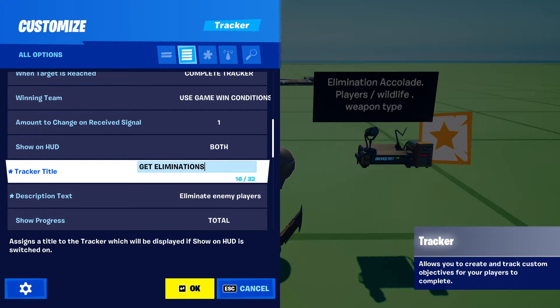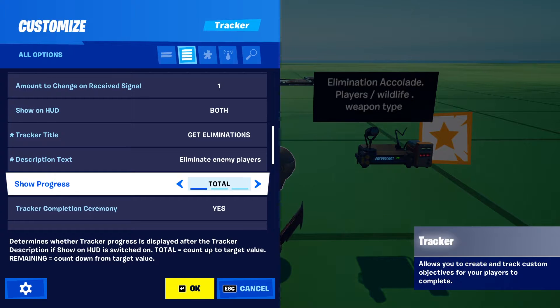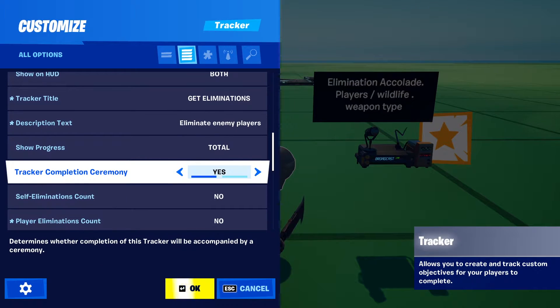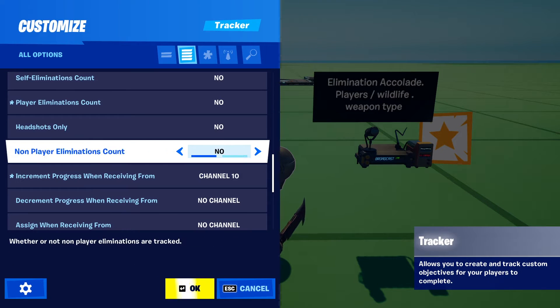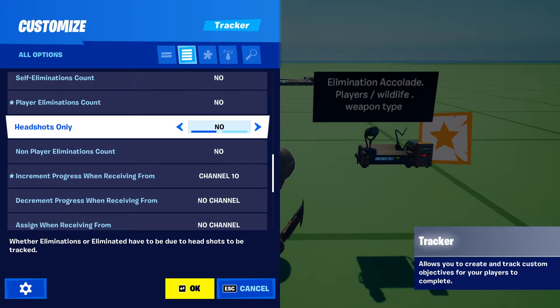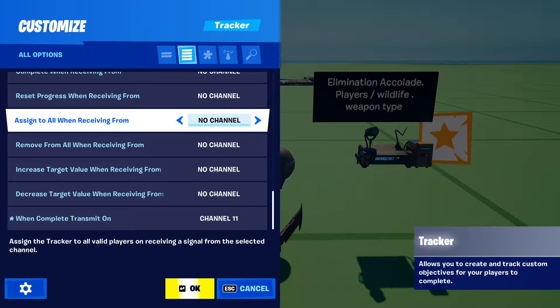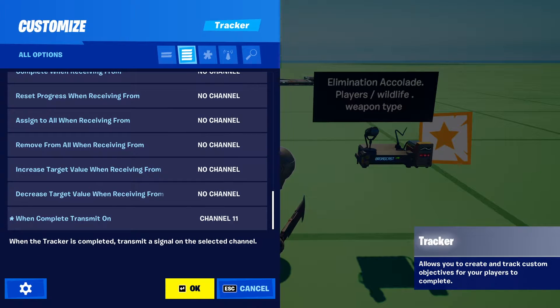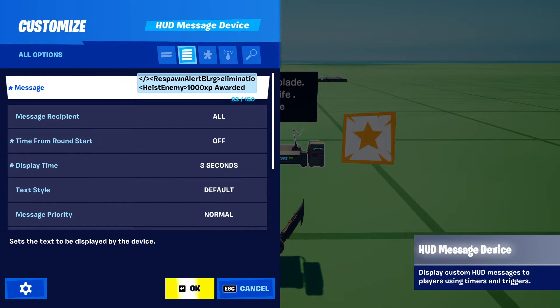Tracker title is set to 'Get Eliminations,' and underneath that we've got the description text which tells you what you need to do: eliminate enemy players. Show progress - you can have that on or off. Tracker completion ceremony set to yes. You can have it set to headshots only or not. And when completed, the tracker will send a message on channel 11, which will give you the elimination accolade complete.